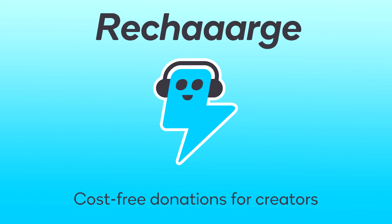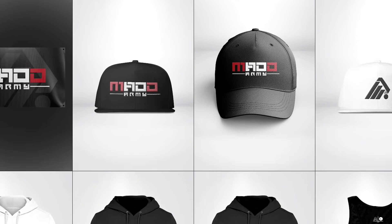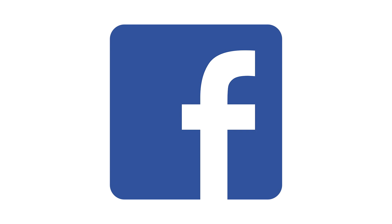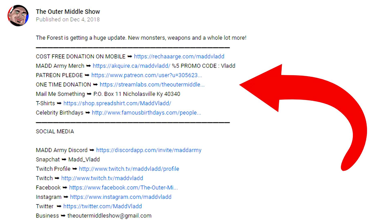Do you want to support but have no cash? That's easy — you can donate money for free by sampling an app at recharge.com on your mobile phone. Just click the link in the description. If you want to rep the mad army, check out the merch at acquired.com. Join the Discord, follow me on Twitter, Instagram, and Facebook. You want to talk some shit? Check me out on Twitch every weekend — all the links are down in the description.